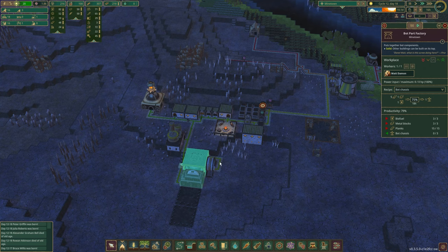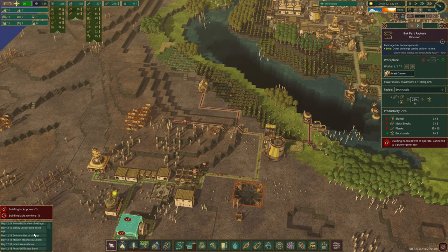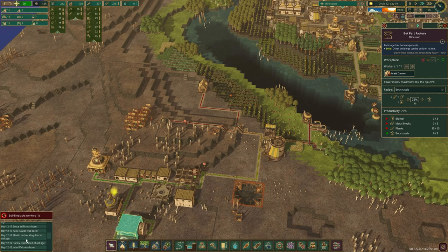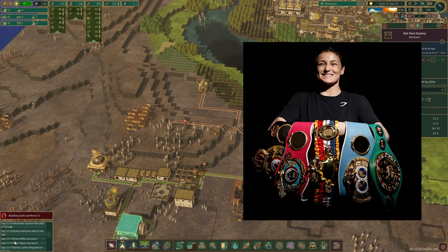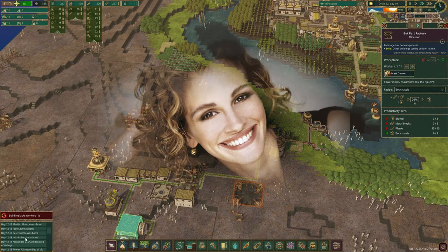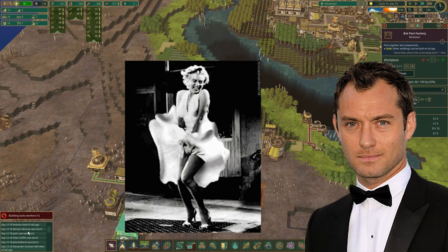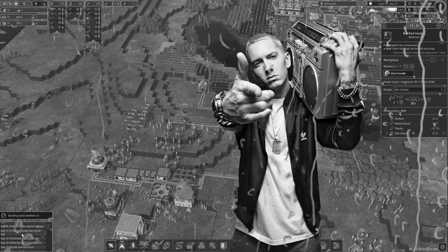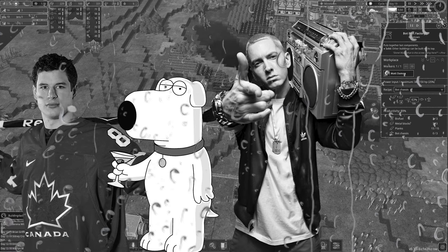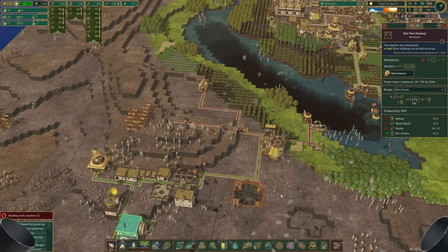So what do I need to do? I need to get more power over here. But before I do that, let's go over our quick list of births and deaths. At the end of last episode, I believe we ended on the Harley Quinn MLK one. Katie Taylor was born, Bruce Willis was born, Rowan Atkinson died of old age, Alexander Graham Bell died of old age, Julia Roberts was born, Peter Griffin was born, Jude Law was born, Marilyn Monroe was born, Rap God Eminem died of old age, Sidney Crosby died of old age, Brian Griffin died of old age, and Serena Williams died of old age. So let's get a rip in the comments for those guys, but a celebratory post for the rest.